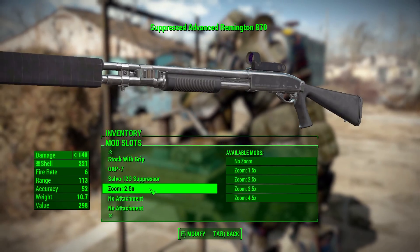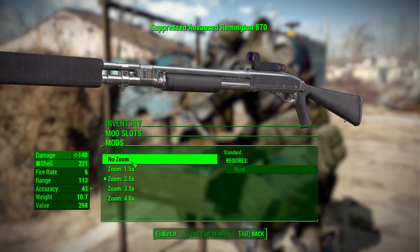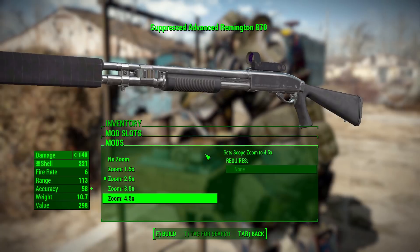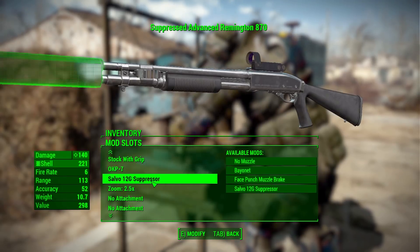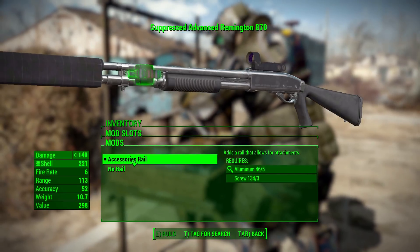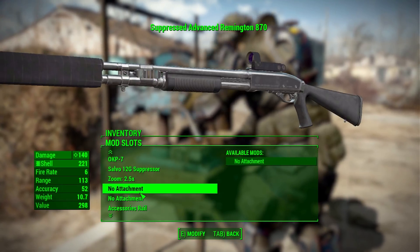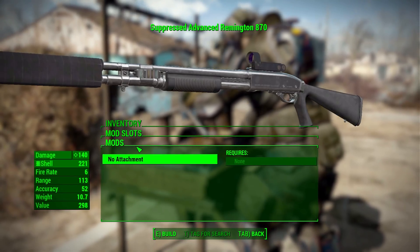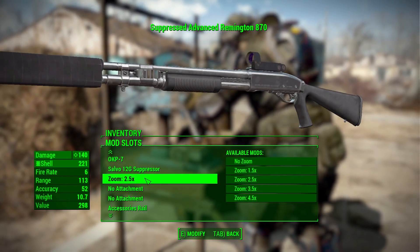After that we do have a zoom feature. If you have selected the OKP-7, you can either have it with no zoom, all the way up to 4.5, but with the current oddity to it I really wouldn't go past 2.5. I'll show you why in a little bit. After that we do have attachments that we can add if you have an accessory rail, where you can either have the accessory rail or not have it on the front of the shotgun. Currently there are no attachments for either side, but hopefully we'll have attachments for both sides soon — good to have them there for the future.